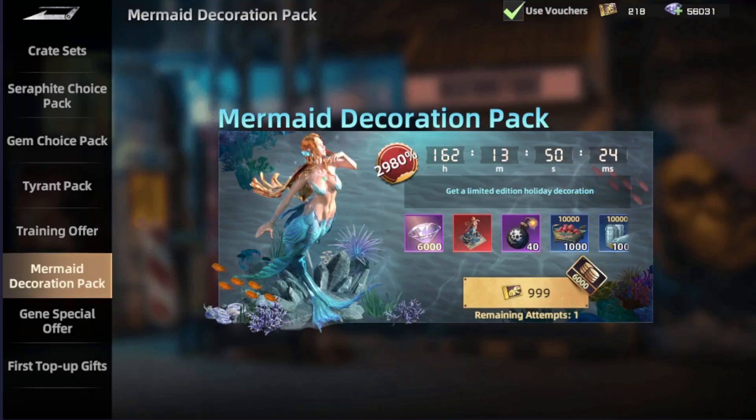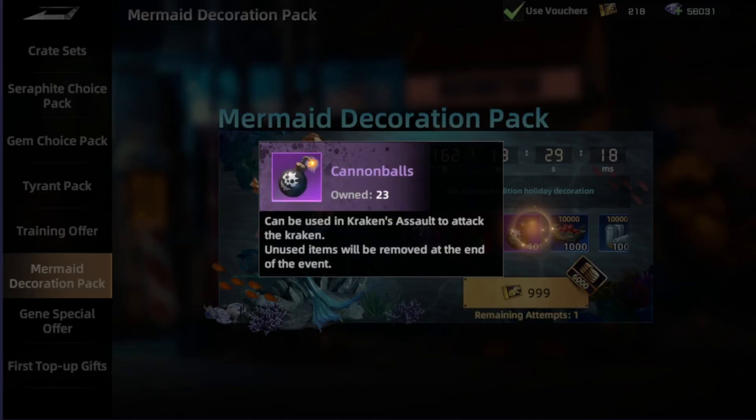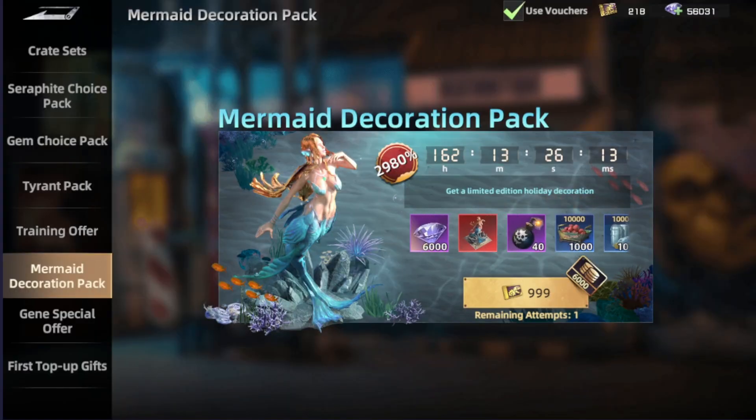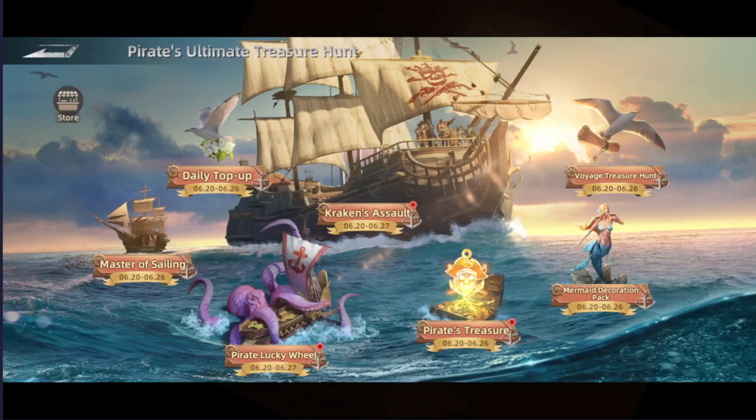For the next step, going to be the Mermaid Decoration Pack — I think it's around 10 dollars or so for that skin. The mermaid stat skin increases fighter lethality by 12% and fighter attack by 4%, so it's a really great offer to get. You will also be getting cannon balls as well as diamonds worth the money, so this offer is just helping you get more benefits than just the diamonds, still with the same price.